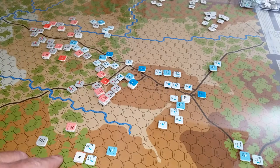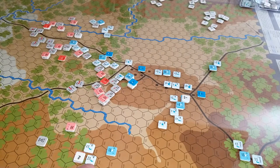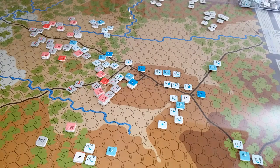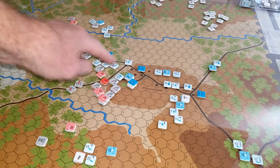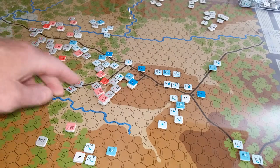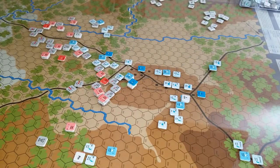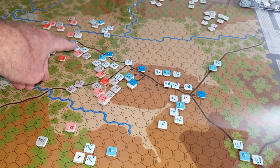Over here on the Confederate right, Bagby's brigade keeps going back and forth over here with Lynch. Lynch is the much stronger force, so he's pretty much winning that fight. The way it looks, there's a mass of Confederates in here, but most of these units are four strength and down — probably three strength units and down, 300 men and down — and these Union brigades sitting back here eventually are going to get going. So the Confederates really, really need to wreck this left side over here.